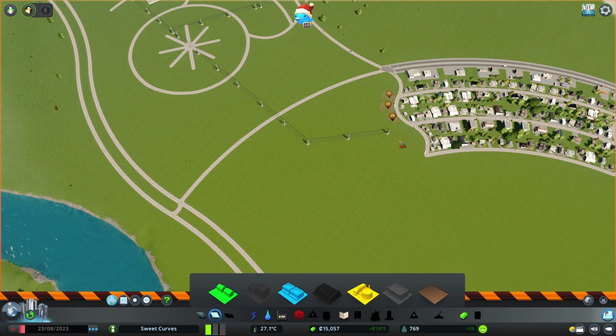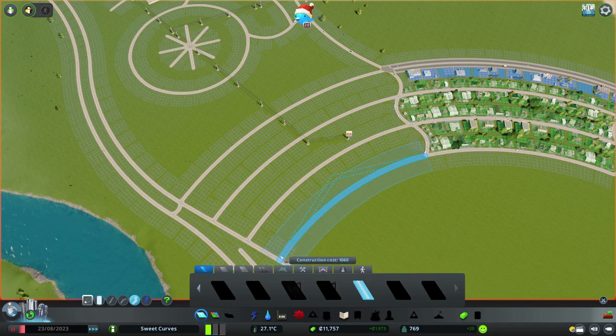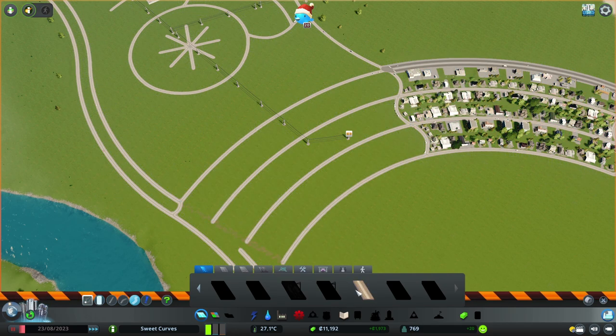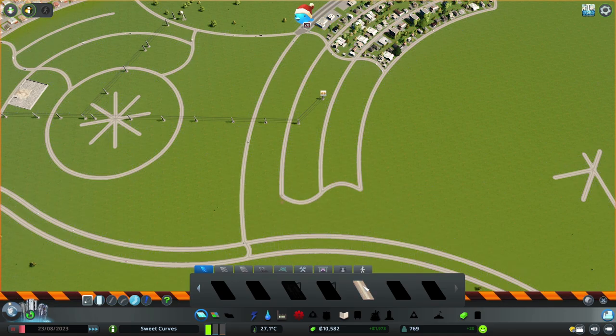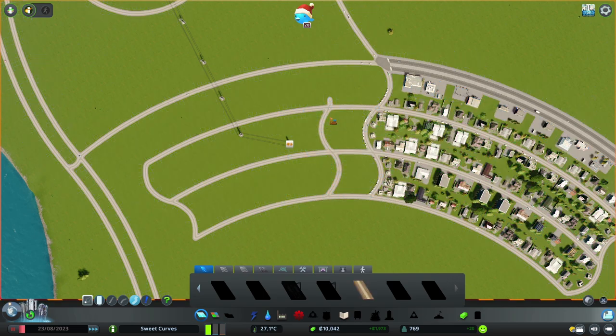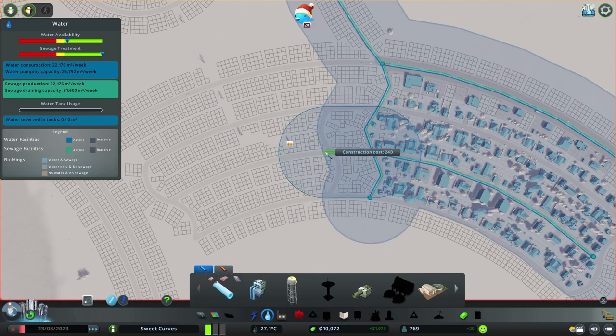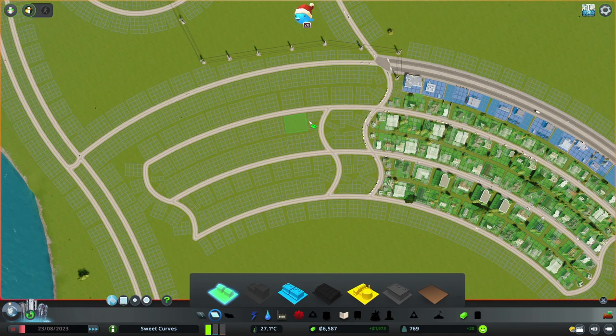The city is booming and demand for residential is through the roof, so I expand the residential layout, deleting those temporary commercial buildings in the process. I don't connect it directly to the highway because that would mess up the traffic flow I have planned, and I also leave a decent gap in case I want to build a cycling or pedestrian pathway connecting the residential district to the industrial district. I use the same wavy patterns for consistency and make a small gap in the middle of the residential block for services like police, firefighting, medical care, and schools.